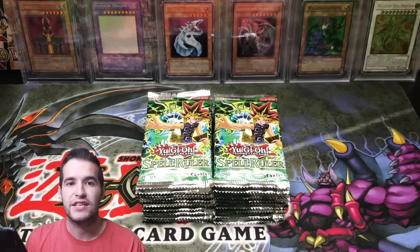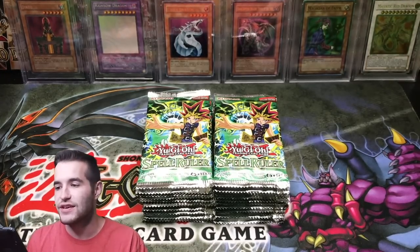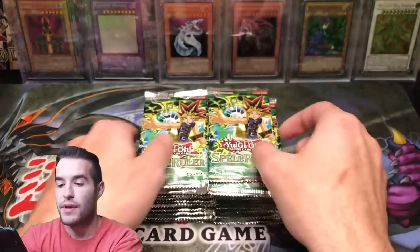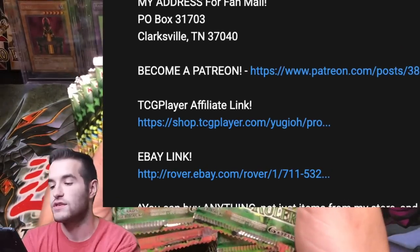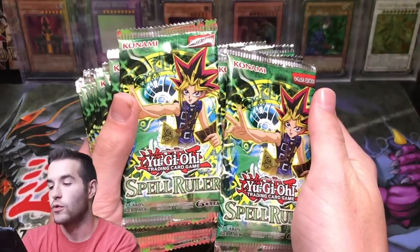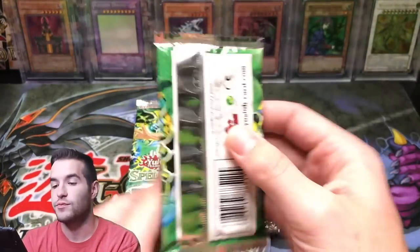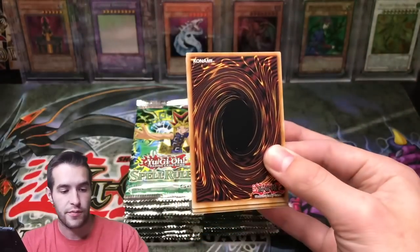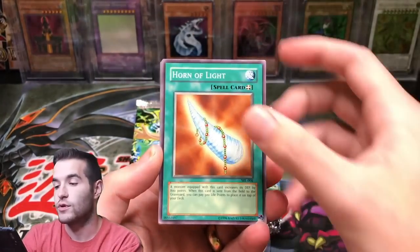Day four of Legacy Week, so far the first three days have been epic. We've pulled insane cards. So let's see if we can continue it here. Also, if you want to support my channel, make sure you guys use my TCG Player and eBay affiliate links. All you have to do is use those links below, buy whatever you're going to buy on TCG Player or eBay, and it supports me. I appreciate all you guys that do.